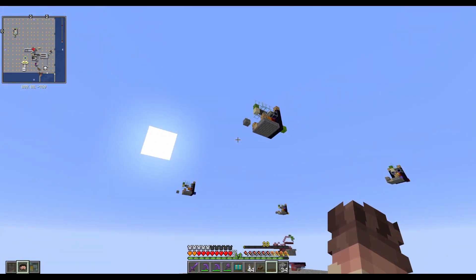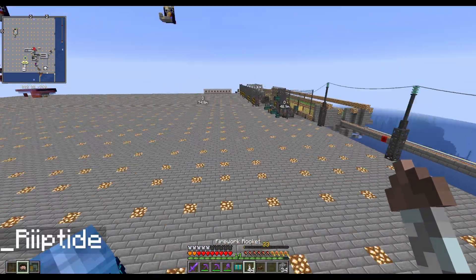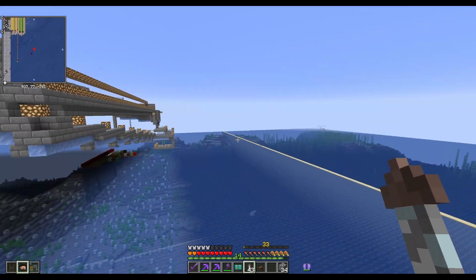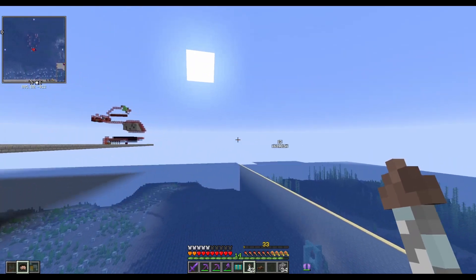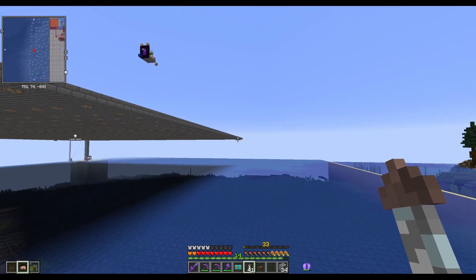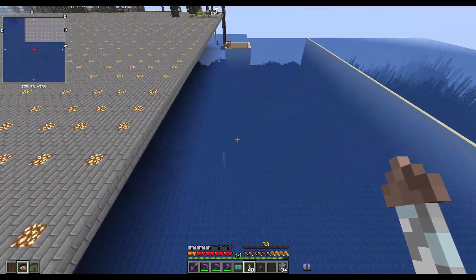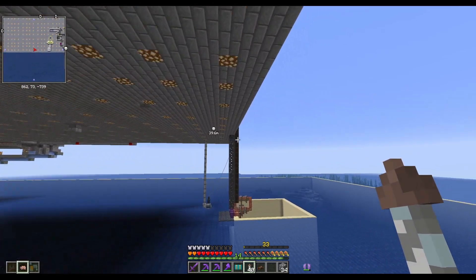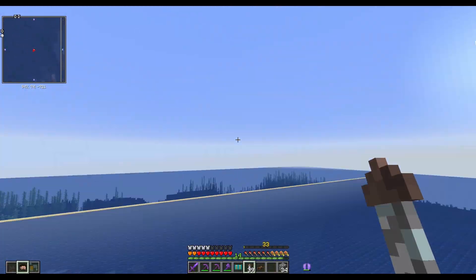There are a couple more things here. There's a sand wall that's already been completed. The next thing we need to do is get sweepers and a world eater built underneath the platform. The goal is to make this a 17 by 17 chunk perimeter all the way down to bedrock for lag efficiency. This is already a very laggy area.